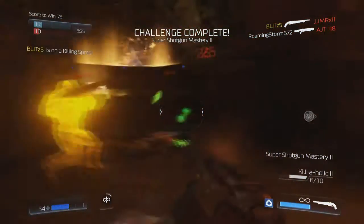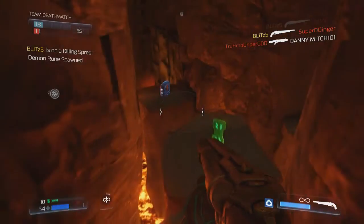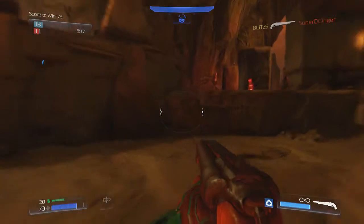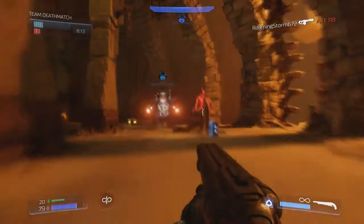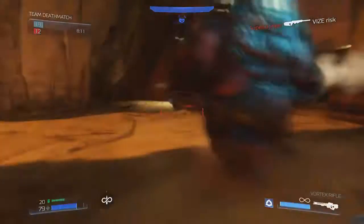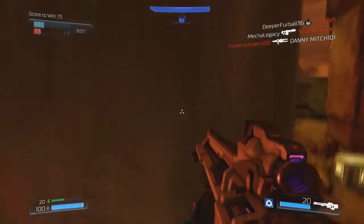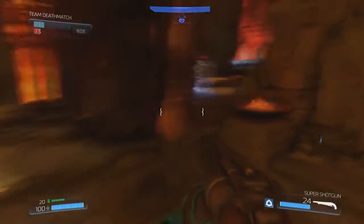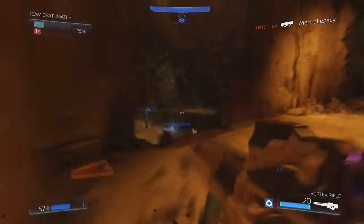This is the default class. It also comes with a teleporter, which is cool. Instead of using a grenade, I can throw this thing down and reactivate it to teleport there. You can do some really cool trick plays — throw it at somebody while you're shooting them, and if you're almost dead, you can teleport behind them and shoot them in the back. Or if someone's chasing you, you can throw it to another area and teleport there to escape. There's a lot of mind games you can play with a teleporter, and I think it's cool that this is one of the default classes.